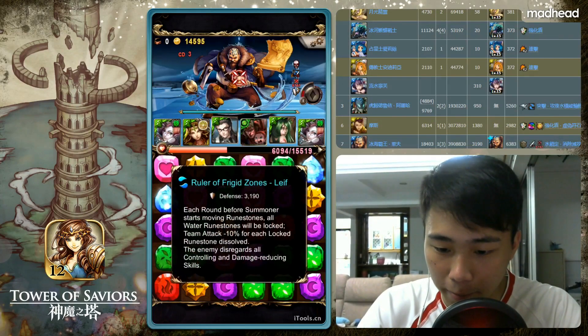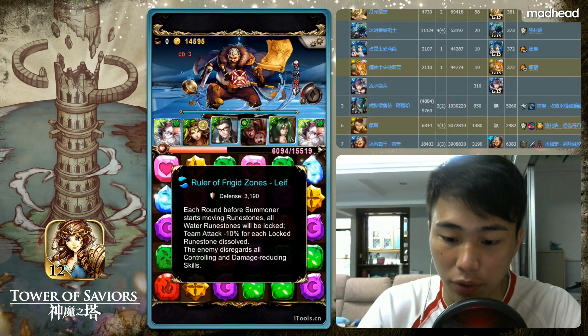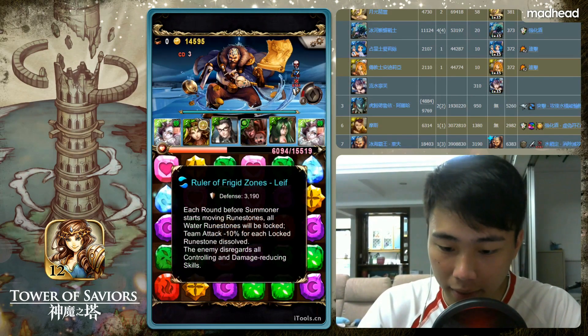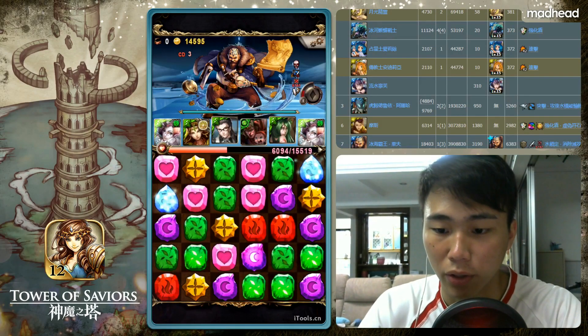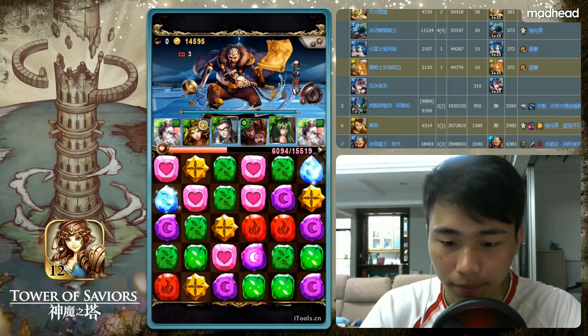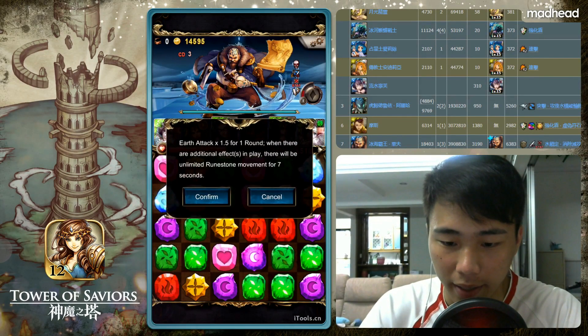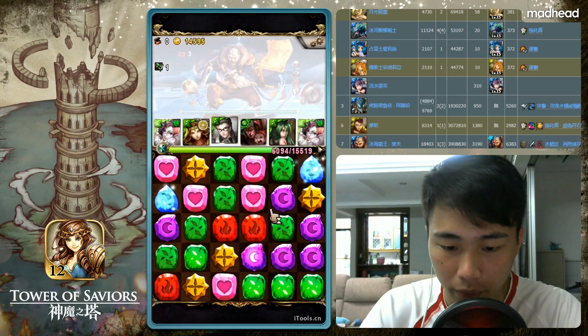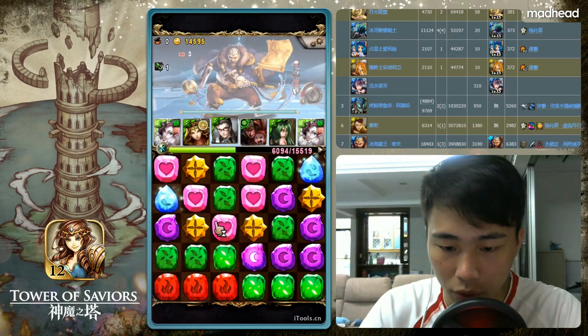Notice this new icon — it's a new skill. The boss marks your water runes at the start of the battle, giving team attack minus 10 for each marked rune dissolved. So one set of water runes is minus 30 since you need to dissolve three. It also ignores damage reduction, with a CD of 3 — very forgiving really. Since I can't dissolve water runes here, I'll just go ahead and dissolve using Yaoji.